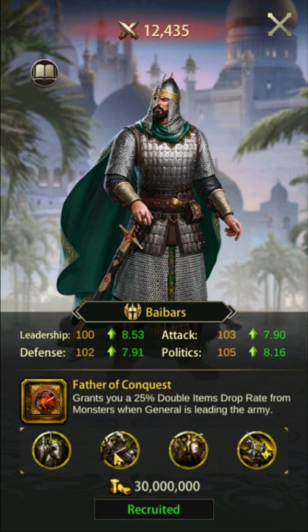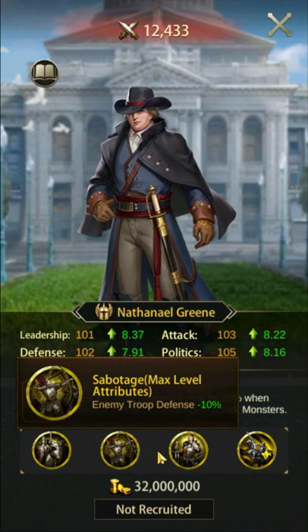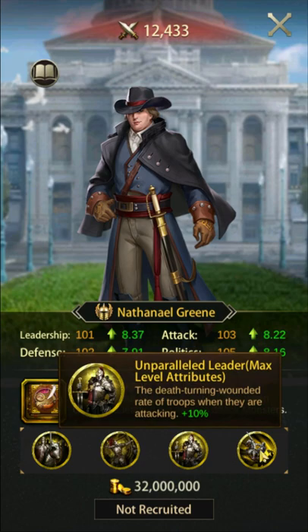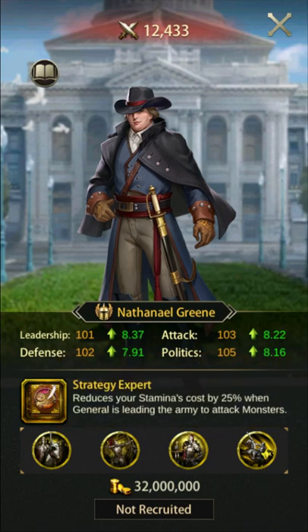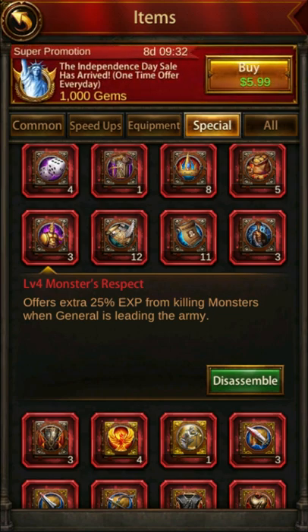Let's talk specialties and skill books now. For utility generals I do not recommend working on specialties — save your runestones for important PvP generals. For Baybars I would add Monster's Respect for additional general experience. It's not really a necessity, but it's a nice passive skill book to leave on him for leveling up over time. He's not doing much other than marching to and from rallies, so don't bother with books that make him stronger.